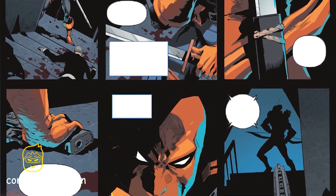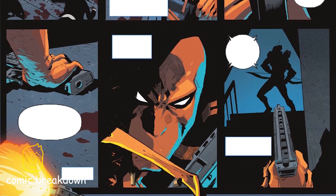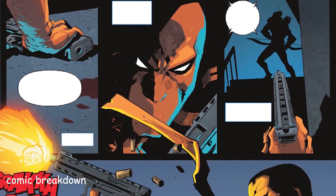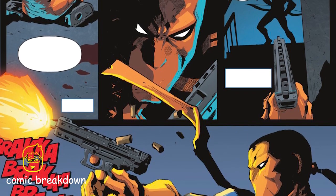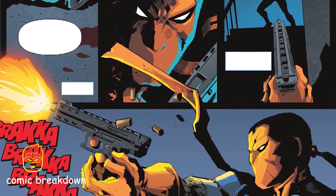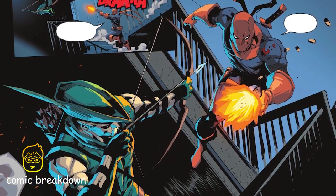Green Arrow lets him know that if he is trying to be stealthy, his costume's bright orange is a dead giveaway. This is when Deathstroke takes an arrow right to the shoulder. He gets away and hides in the shadows. Green Arrow taunts him, tries to draw him out, tries to get him to say anything to get his location, but Deathstroke remains silent.